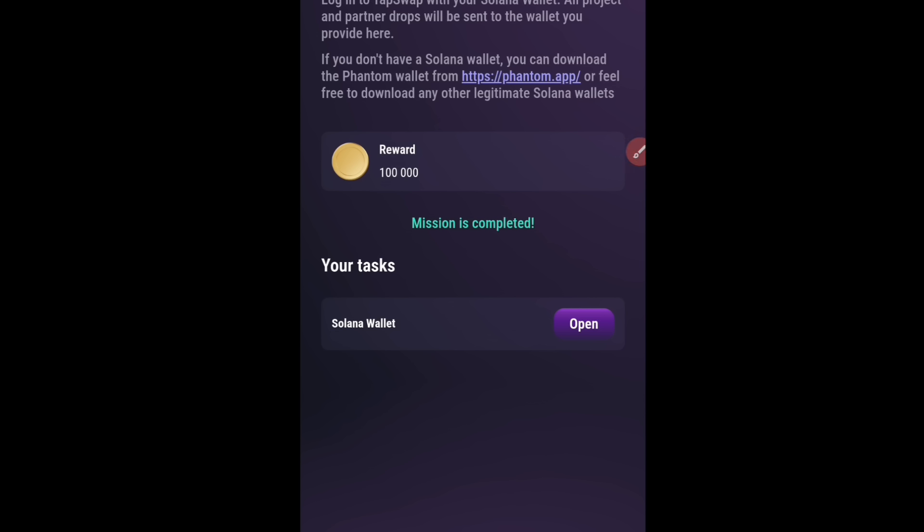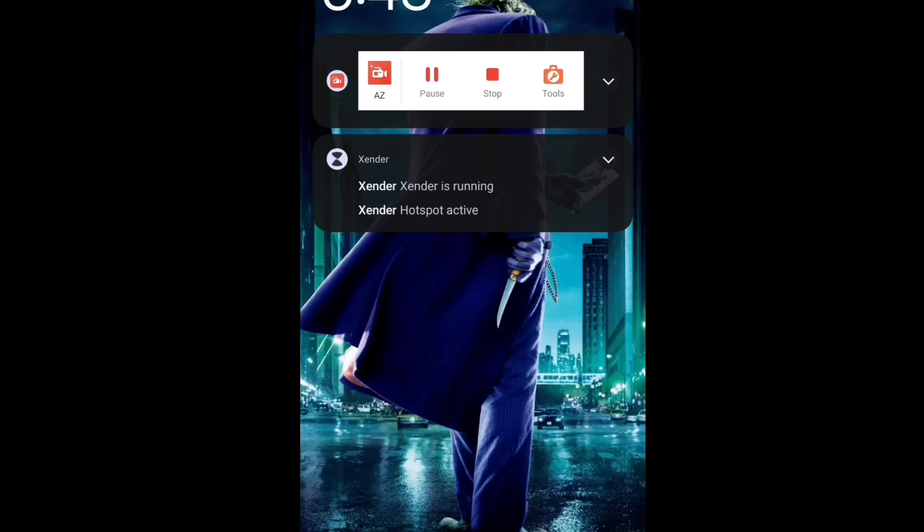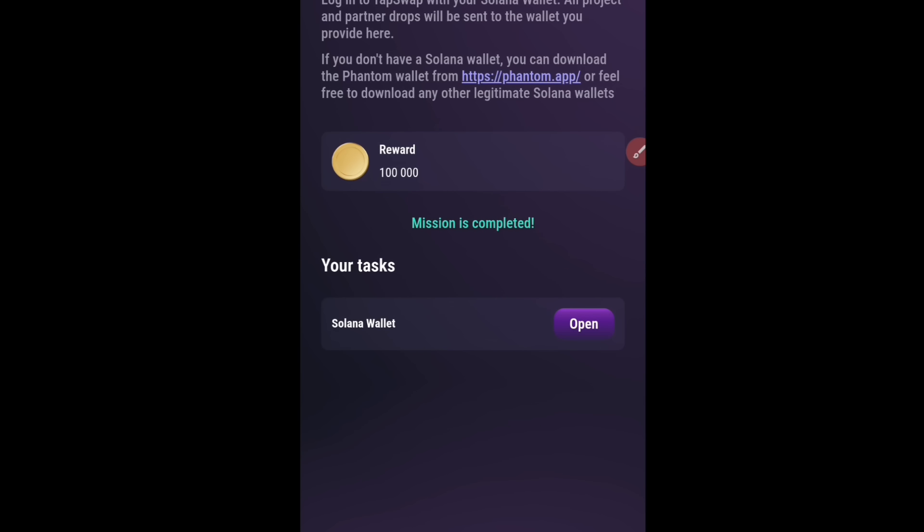If you have any questions, drop them in the comment section. About how to mine your token 20 times faster than normal — I did promise to teach you that. I recently dropped a video about three to four hours ago, so go check my channel and watch the video I dropped before this one. I comprehensively explained how to tap your coin, your Memify, your Phantom Wallet, and any other project you're tapping, 20 times faster than others so you can accumulate millions. You can also join my group for tips and tricks about Tapswap, Hamster, Memify, and other tapping projects.